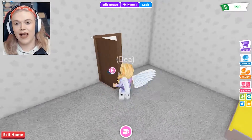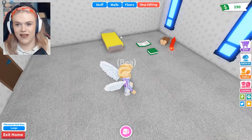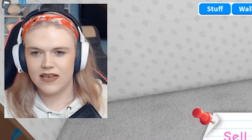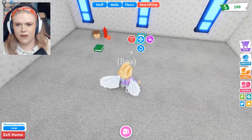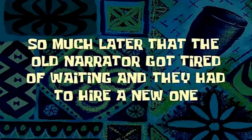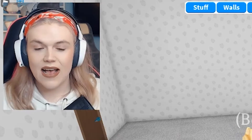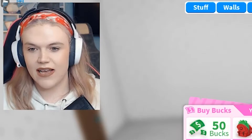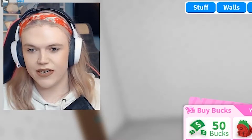Okay so I have a millionaire mansion now. First things first, I'm going to sell all of this. Actually I'll keep these things on the ground - I'll keep them because I can use them as ornaments. Because this house is so big I'm going to start decorating one room at a time. So let's go ahead and grab ourselves some money because we're definitely going to need it.